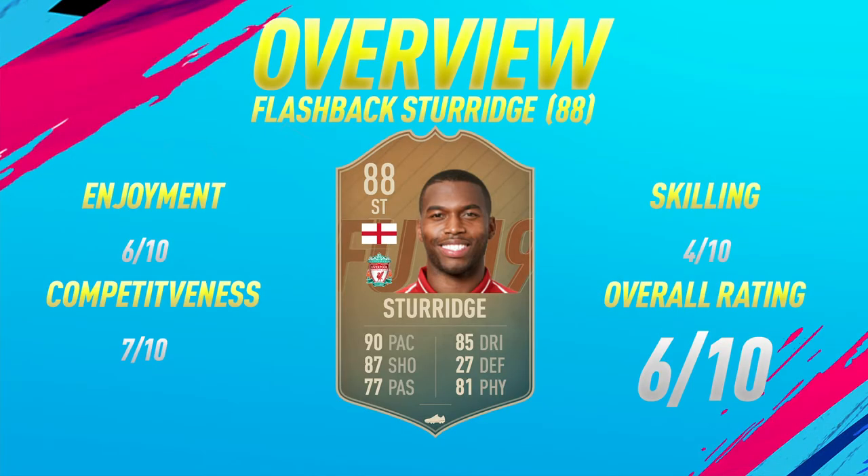Starting off the overview for this 88 rated flashback Sturridge card, I'm going to give him a 6 out of 10 on the enjoyment scale. The reason it isn't higher is just because he is so sluggish on the ball in my opinion. The type of players I enjoy using on FIFA are high-agility fast players, and while he is pretty fast he just doesn't really fit into the agile category. That's why I only gave him a 6 out of 10.